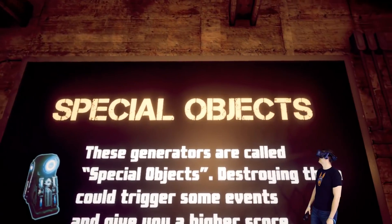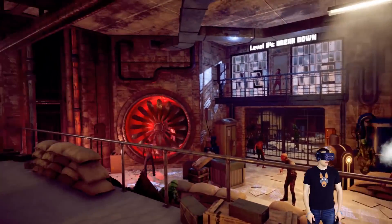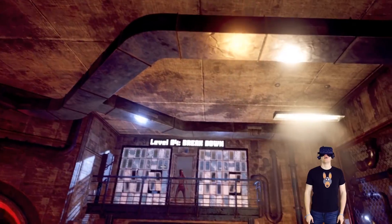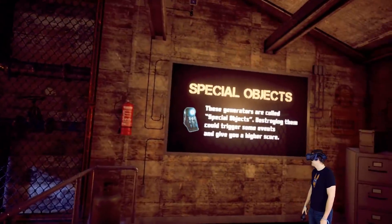Now we have special objects — these generators called special objects. Destroying them could trigger some events and give you a higher score. So where are those special objects? Oh, is that it right there? That's it right there.